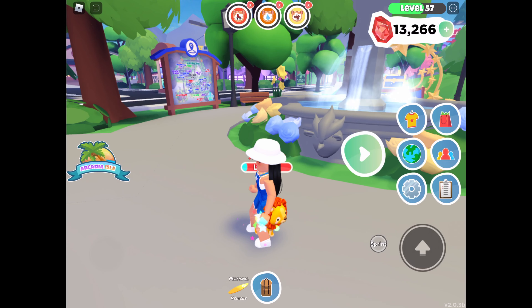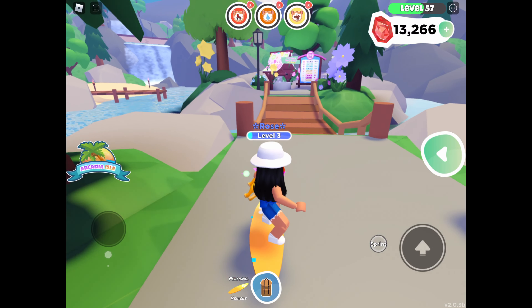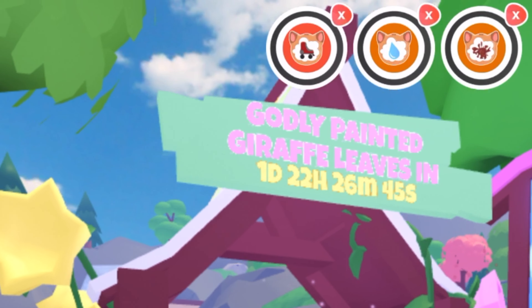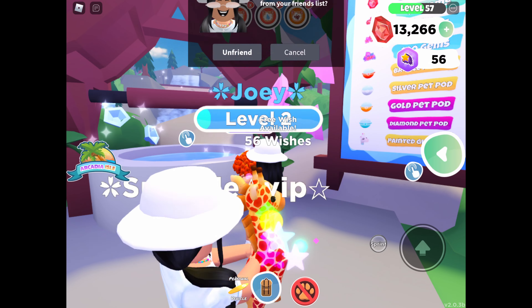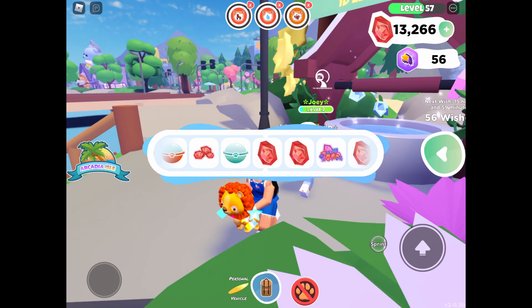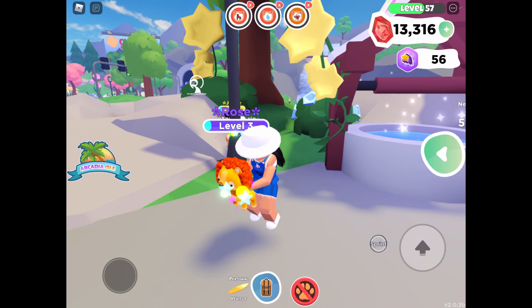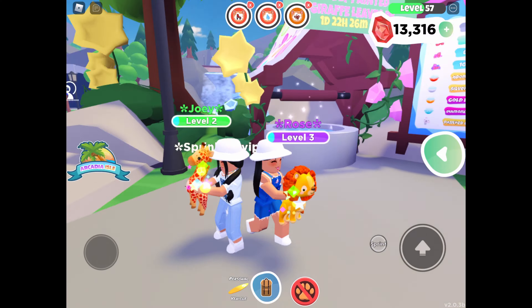Let's go to the wishing well to see when these are leaving. Donut squad, let us know what you think about the axolotl! It's going away in one day, 22 hours, 26 minutes, and 43 seconds. Sprinkle, how many wishes do you have? I have 49. In the history of our videos, we can finally do 100 wishes in the wishing well — I just need one more free wish!